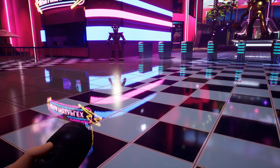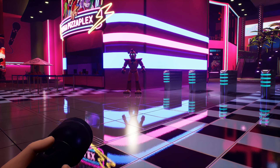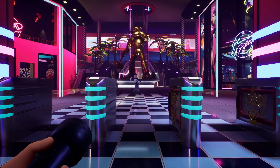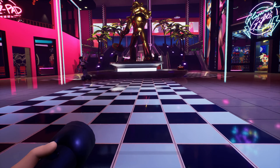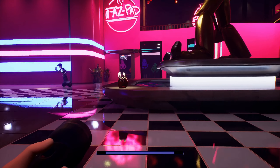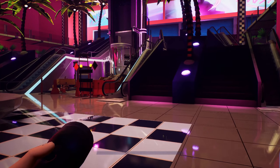Looking down at the floor you can see that it's reflective and shiny just as it was in the trailer. Heading into the main lobby here you can even see that they went through the effort of removing all the hiding slots that became necessary for gameplay reasons.